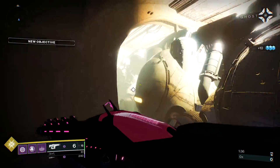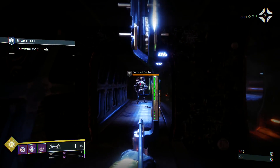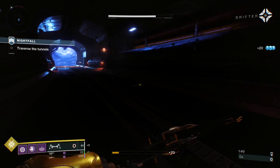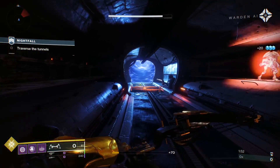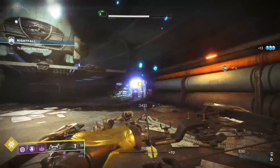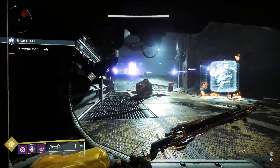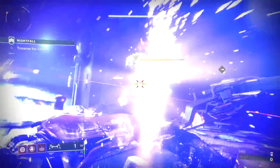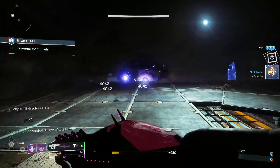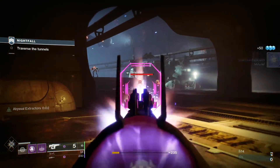I want to find an opportunity to use Nova Bomb as soon as possible — there's a boss enemy coming up after this long hallway. I narrowly avoid getting hit by a train, and on the bright side I have a Nova Bomb ready to use against this Hydra. There we go, the Hydra's eliminated. The seeker projectiles aren't going to chase those Cabal but that's okay because I can throw a grenade at them.